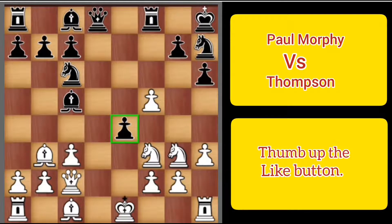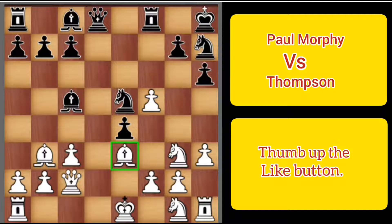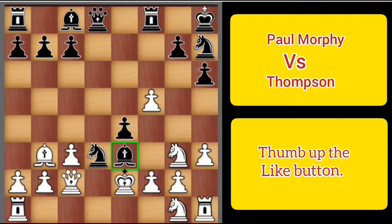So Thompson played knight to g1 and Morphy played knight to e5, preparing knight to d3. Thompson just played bishop to e3, continuing development. But now knight to d3 with check, king to a2, bishop takes on e3, f takes on e3, and now queen to e4. The knight on g3 is under attack and there is no way to defend this.